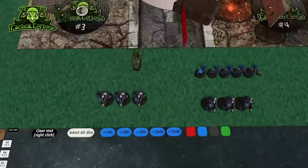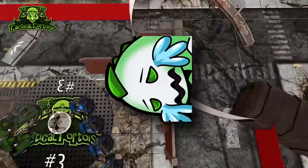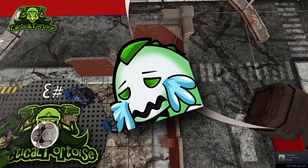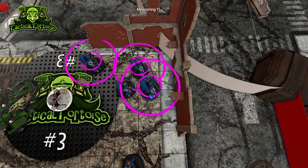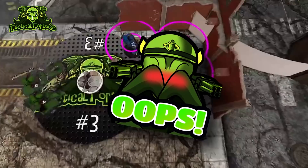We all know that Space Marines are pretty broken, but today we're going to be talking not about how they are too powerful on the tabletop, or that I can't possibly beat them because Relics and Tempters keep killing my whole army. We're going to talk about how the 9th edition Space Marine release has mechanically broken a lot of units, and Games Workshop has yet to fix it.